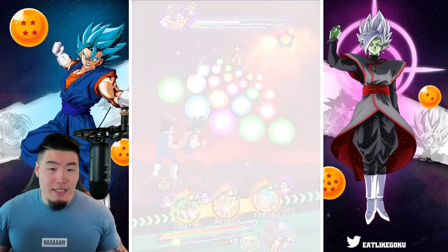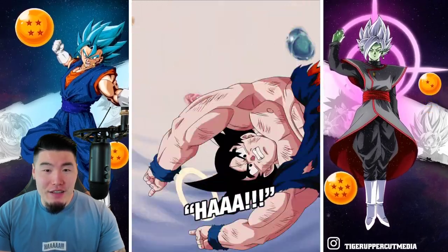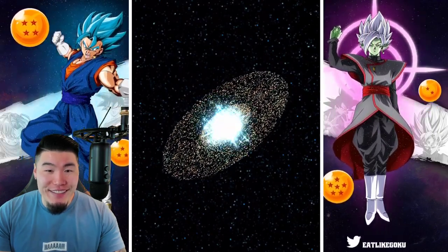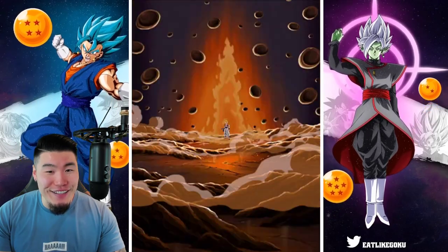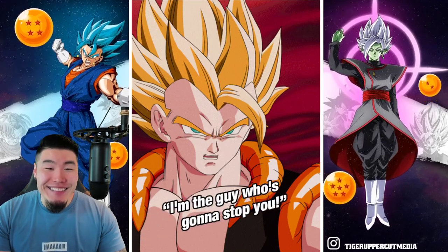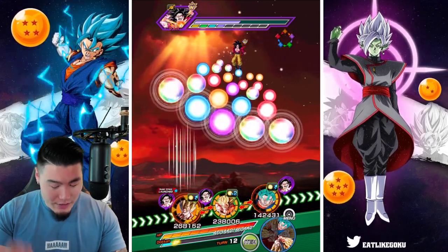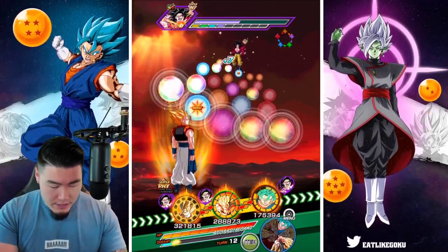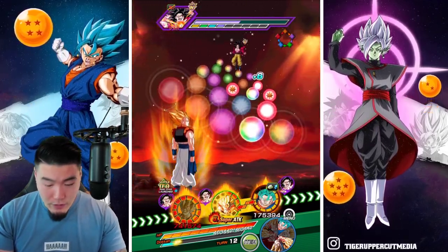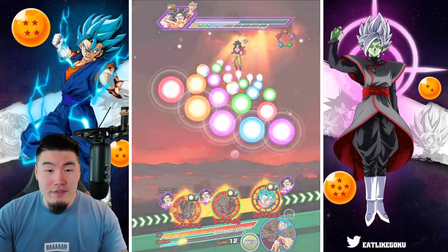Alright, so now we pop the active skill and we can actually watch the fusion — we turned off the skip active skills thing. Oh my god, that's so good! That is so beautiful. Okay, are there supers? Yes, there are supers. I'm going to put him there. That is a 24K super attack for Tech Gogeta as well, and then a nice super for Fizz Vegito Blue.